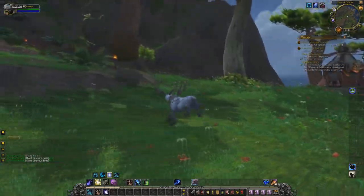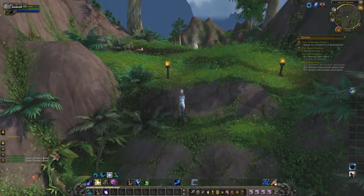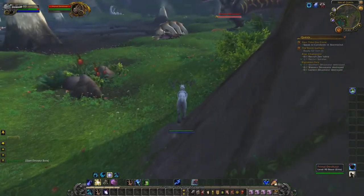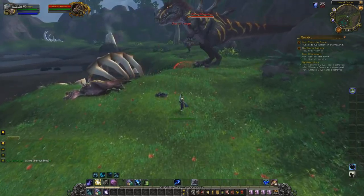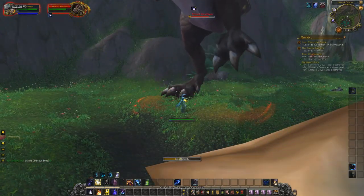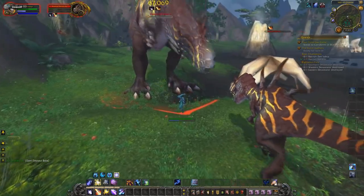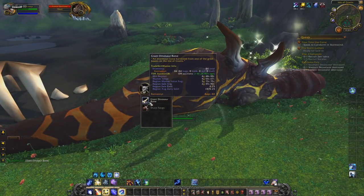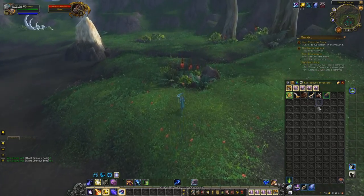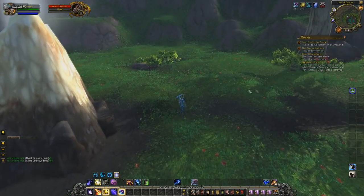I wouldn't waste your time going around the whole place — just stick to the coast route I showed you, since spawn rates elsewhere aren't great and other people are already there. Some are way stronger than others, but if you're a decent player it won't be an issue. They've also got some pretty weird abilities. Off 54 bones from that one alone — let me check how much we've got. After just a few minutes we've got 618 gold worth of bones, plus another roughly 10 gold from the greens.